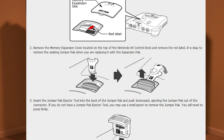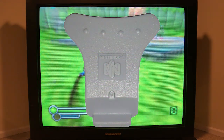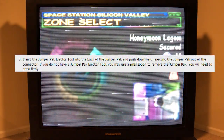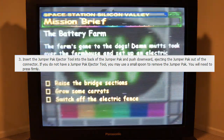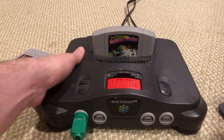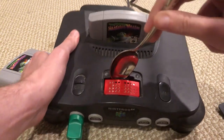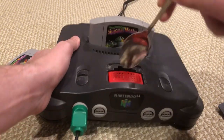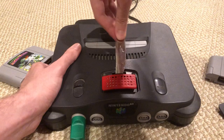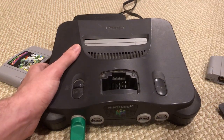There's no info specifically on removing the expansion pack, but let's see what they have to say about removing the jumper pack — the thing that originally came in the expansion slot. Of course, I just have to use my jumper pack ejector tool. I guess it's this little piece of plastic. I definitely don't have one of those. Am I just screwed? 'If you do not have a jumper pack ejector tool, you may use a small spoon to remove the jumper pack.' Thanks Nintendo. Thank you for allowing me the privilege of using a spoon. It's not too hard to get out after all — I would recommend using a butter knife instead, even though it's not the official Nintendo-approved utensil.